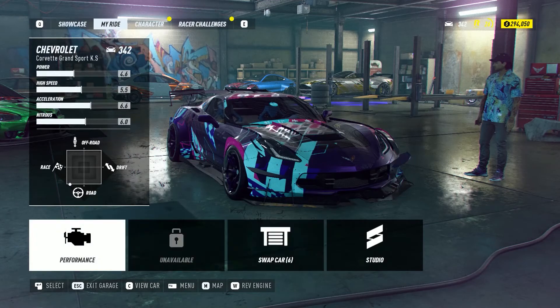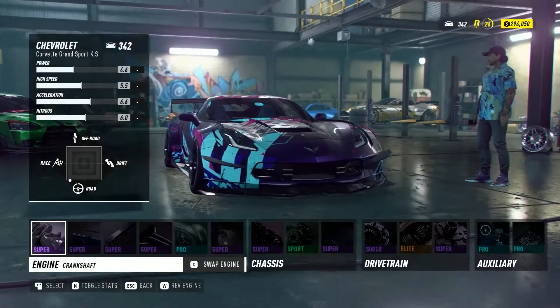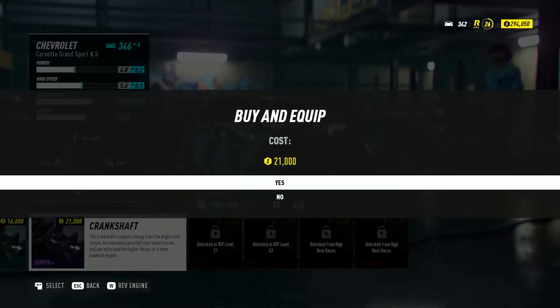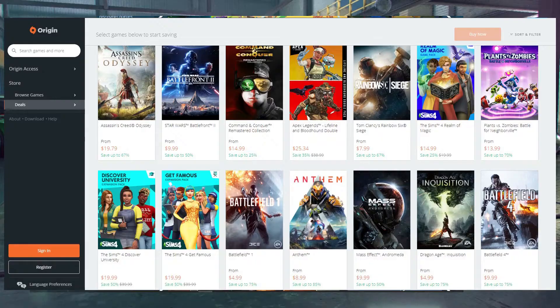What's going on gamers — as you can probably tell from the title, this video is going to be quite a bit different from the lists that we normally do. Lately there have been a lot of sales going on with gaming platforms such as Steam, Battle.net, Epic Games, and Origin.